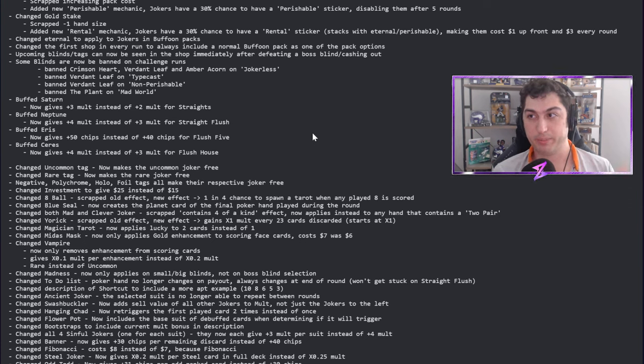Some blinds are now being banned on challenge runs: Crimson Heart and Verdant Leaf are banned on Jokerless, Verdant Leaf on Typecast, and The Plant on Mad World. It looks like Local Thunk just leaned into removing them rather than dealing with the debate. I think this is a good change for players who aren't wanting to put tons of hours into researching and min-maxing. Players who want a massive challenge can always make their own rules, like how Belacho University does his Jokerless challenges.